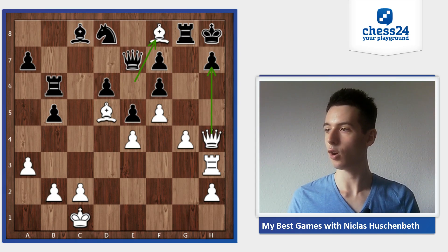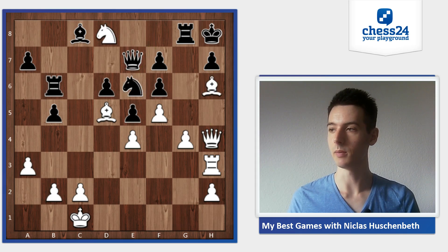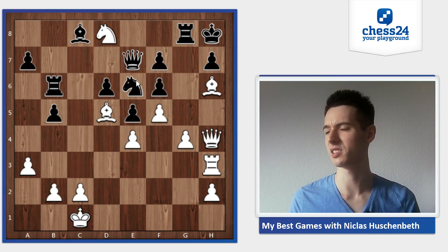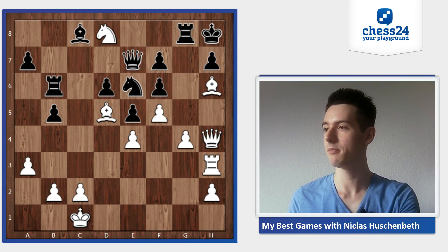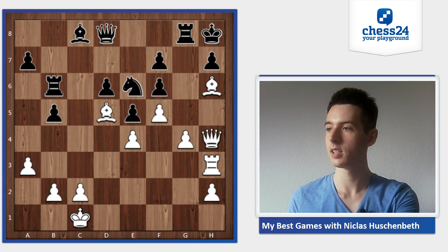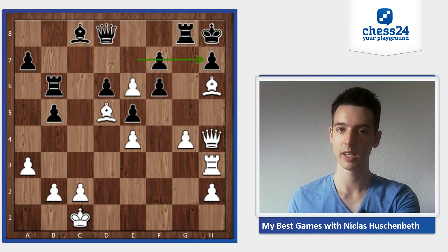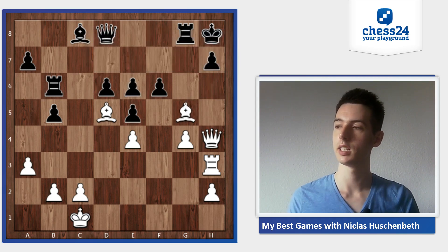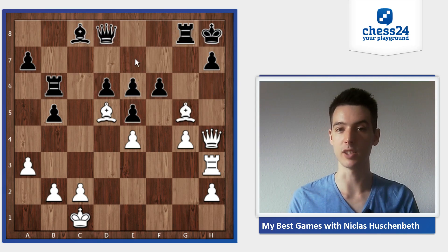The only move pretty much left is queen takes d8, because black cannot ignore this knight on d8 either - I would just take on f6 probably. So queen takes d8, and now we see another reason: the queen is not on the seventh rank anymore, and I can take on e6 and play my bishop back to g5. If the queen was still on e7, black could just take on g5 and there would be no mate, but now he has to defend the mate on h7.